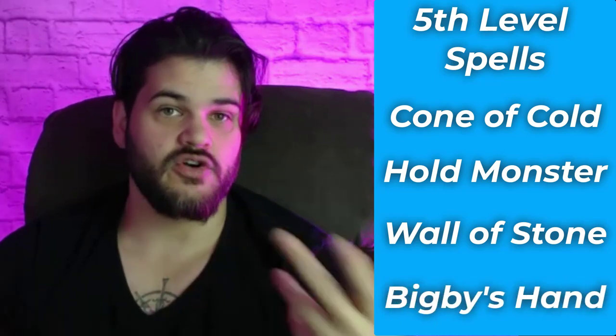As for our other fifth level spells, Cone of Cold and Hold Monster stand out. If you stretch, Wall of Stone could become Wall of Ice — and now we don't have to do any gimmicky stuff, we can just do a Wall of Ice. Bigby's Hand, similar to Mage Hand, can be a hand created of water.